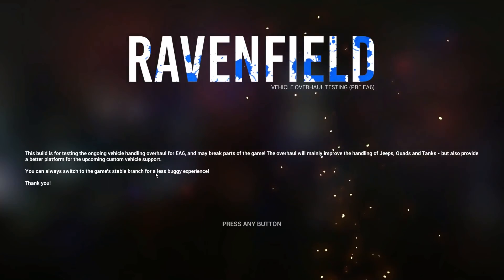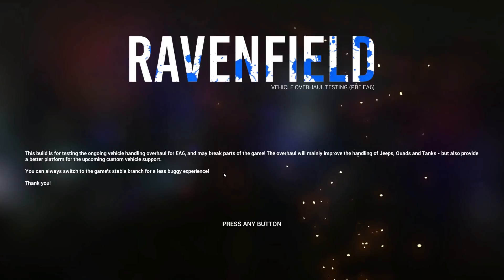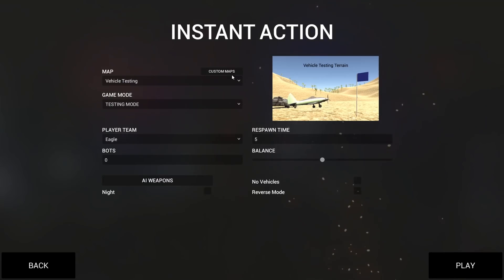You can always switch to the game's stable branch for a less buggy experience, which does include the spooky stuff. The vehicle testing map is the default map — that's awesome, that's a nice title. And zero bots. Let's just give it a spin.